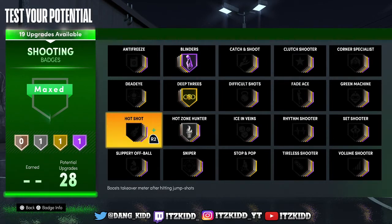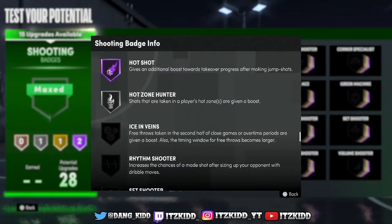The next badge is Hot Shot — that's a new badge just for Next Gen 2K. Hot Shot is a must — you have to put this badge on. It gives you a boost to your takeover every time you make a jump shot. Since it takes so long to get your takeover, you want to get as much boost as you possibly can. Every single time you hit a jump shot it's going to give your takeover a significant amount of boost.